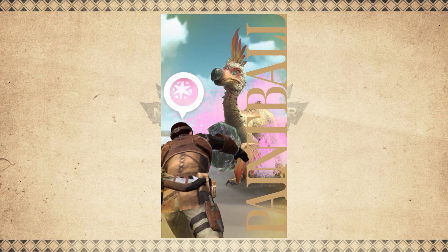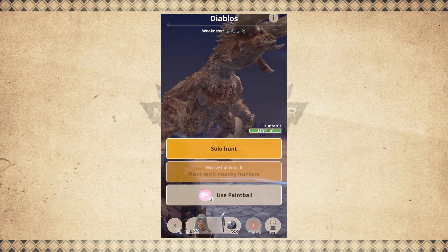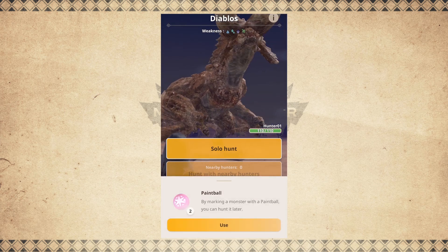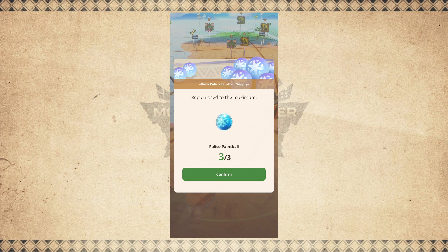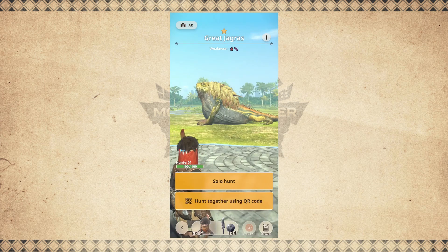The paintball system in Monster Hunter Now allows players to save monsters for later hunts with friends or at home. Palicos can use three blue paintballs and save up to three monsters daily, guaranteeing at least three hunts a day.